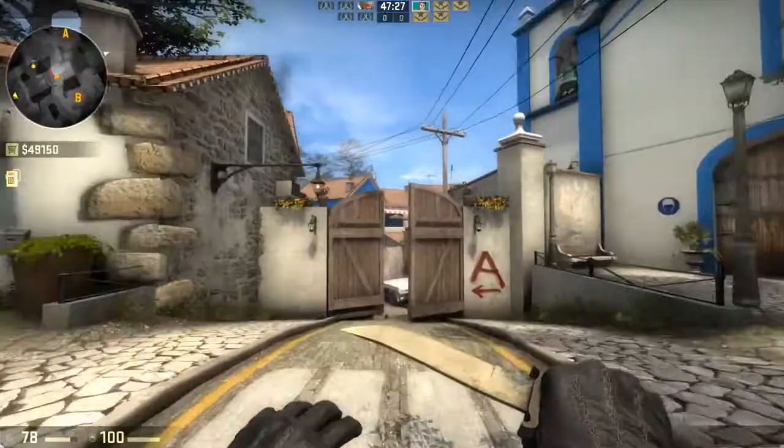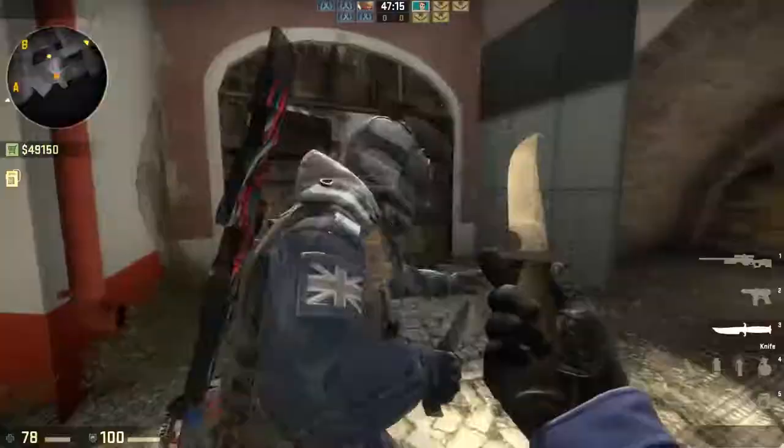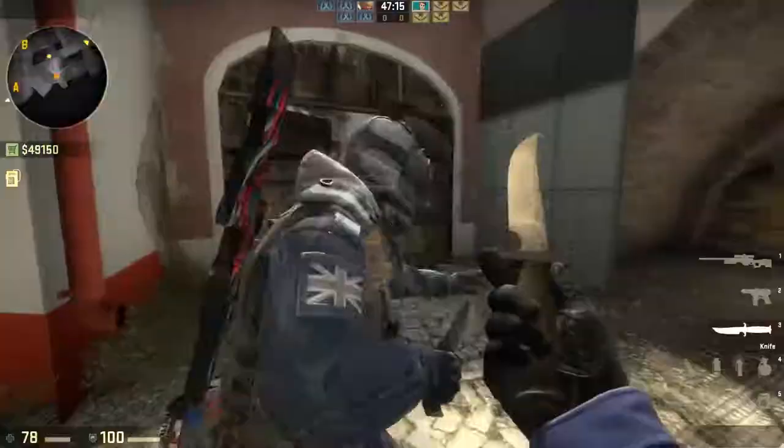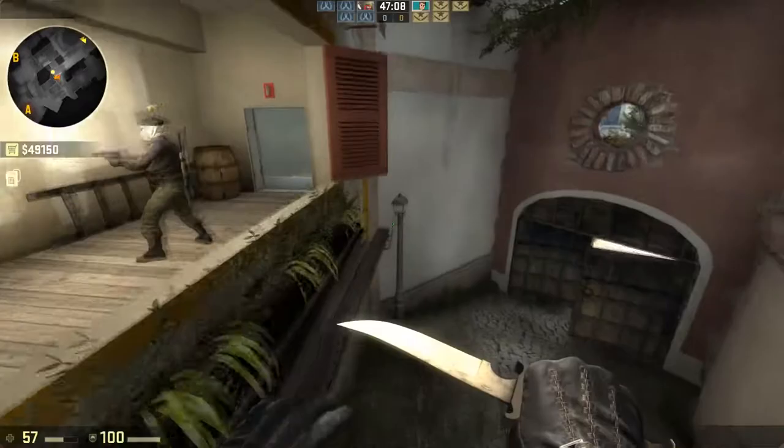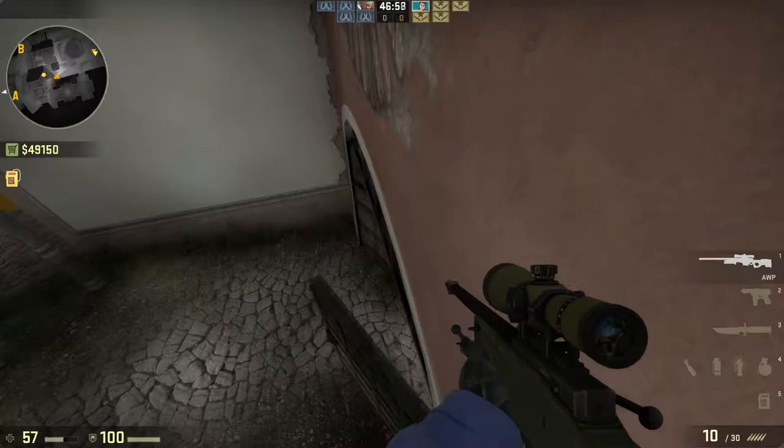One thing that's great about this map is that a lot of it is labeled in-game — Grocery, Reception, Red House. This is Elbow, and you can actually get boosted up here. There might even be a way to self-boost using this structure. Boosting up here can catch people off guard.